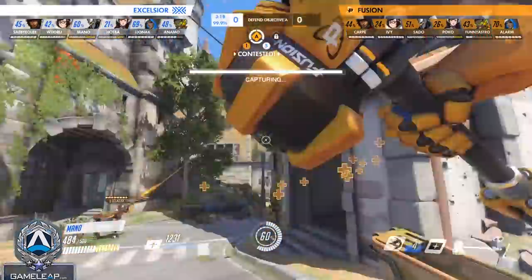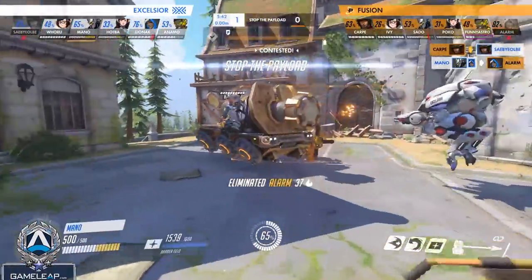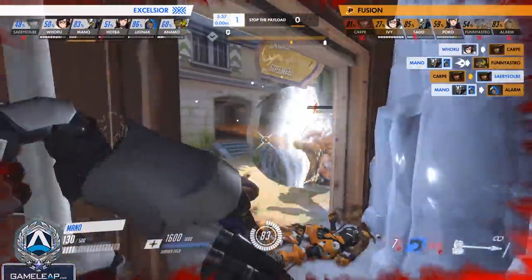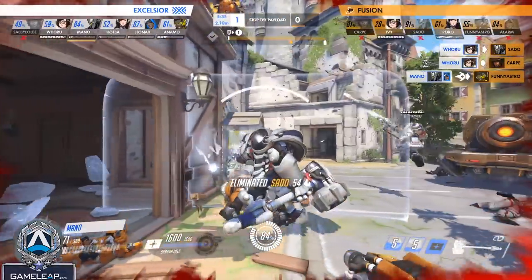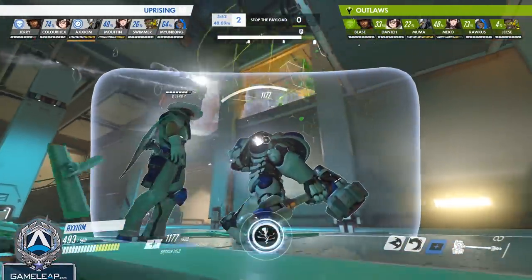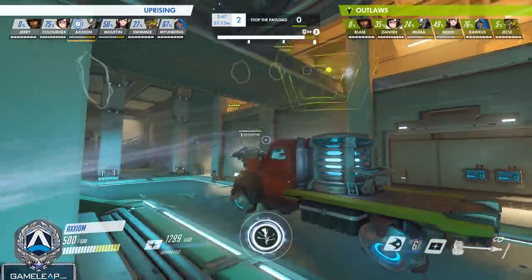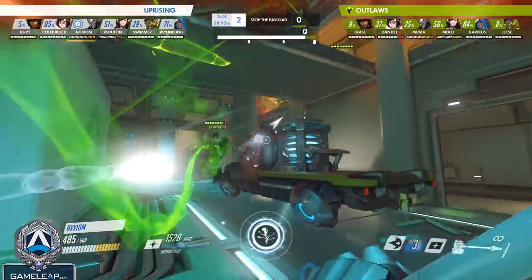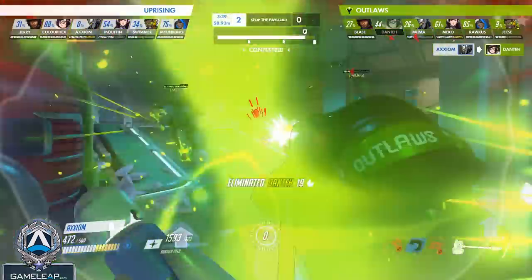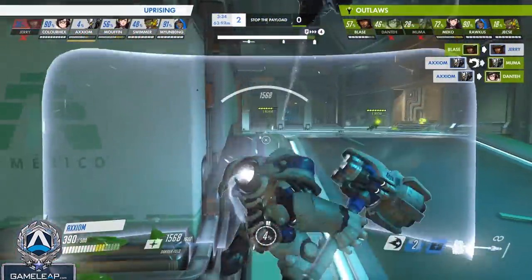The next thing: don't Firestrike when the enemy Rein has a shatter available. It's really important to keep track of the enemy Rein's shatter because if he has it, you need to play completely differently. If you Firestrike, the enemy Rein can react to it with a shatter. Instead, if the enemy Rein Firestrikes right in front of you, instantly respond with Earthshatter and he's not going to be able to block it — you can shatter his whole team. A lot of Reins at low ranks make this atrocious mistake all the time, so abuse it and you're going to get free team fight wins.